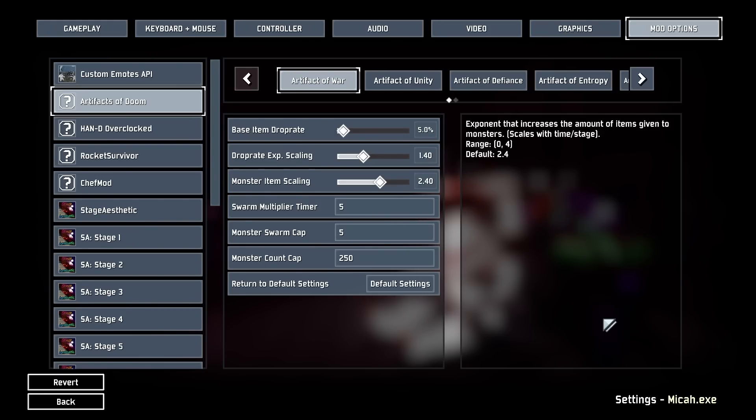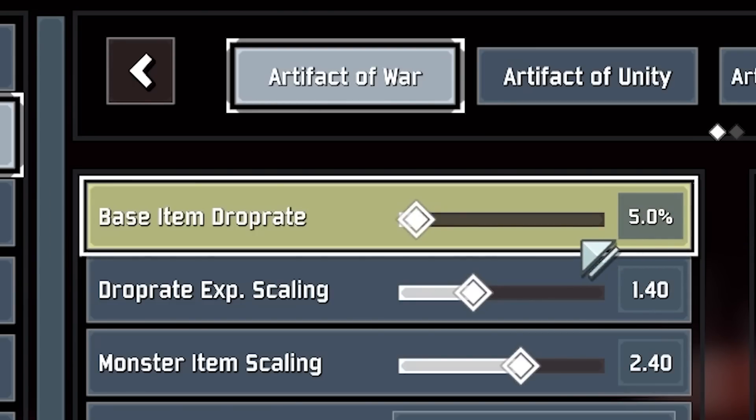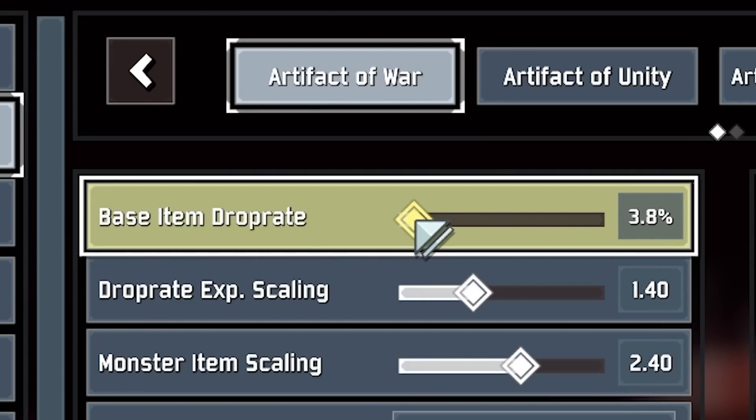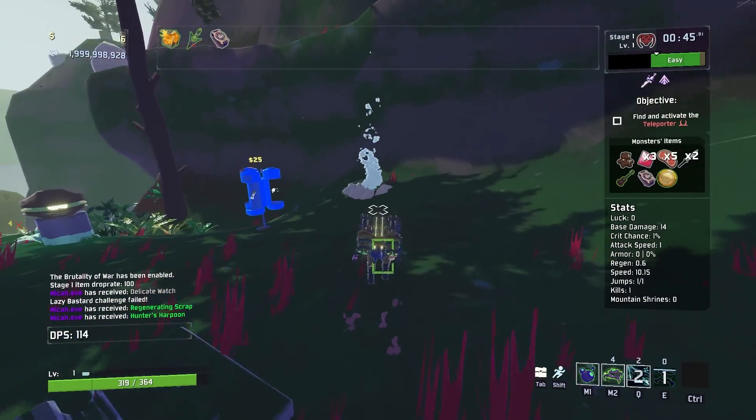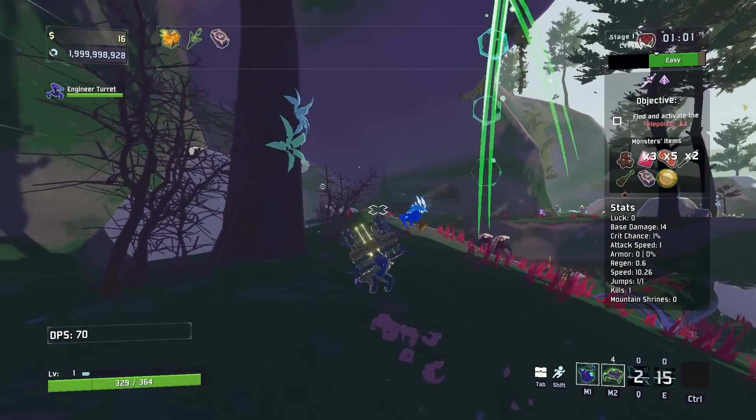This Artifact of War that we're going to be using has a base drop rate of 5%. But in today's video, I want to break the game just a smidge. So I'm going to grab this little slider here and go like that. This is going to give us a 100% drop rate. And as you can see, when we get a kill, we get an item. It's pretty simple.